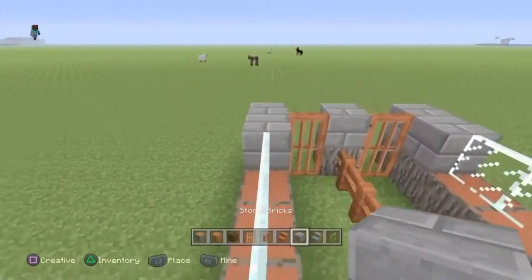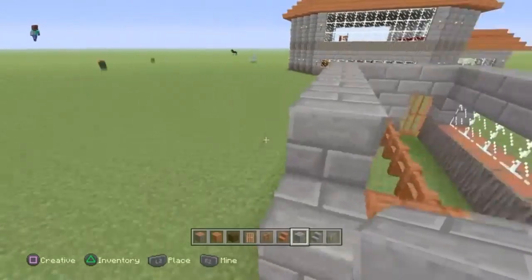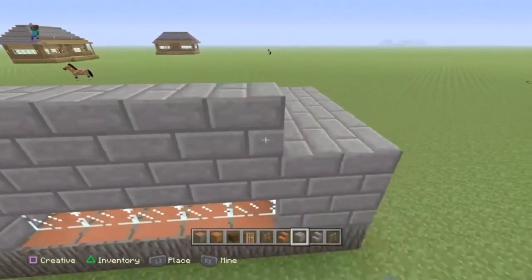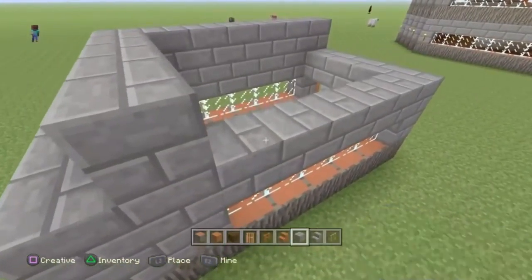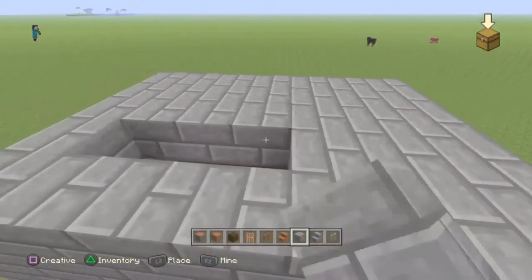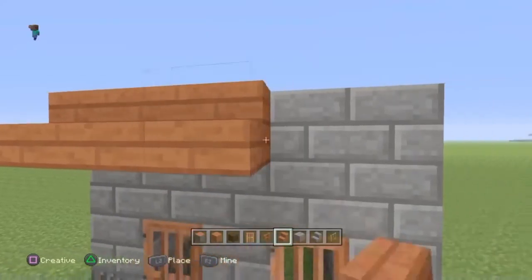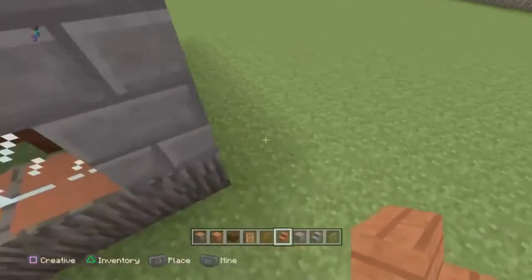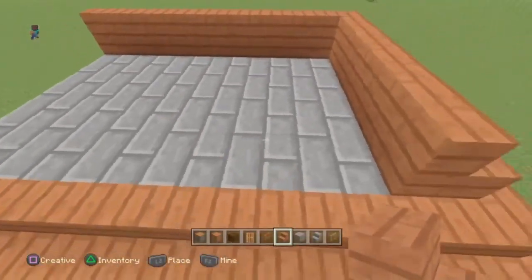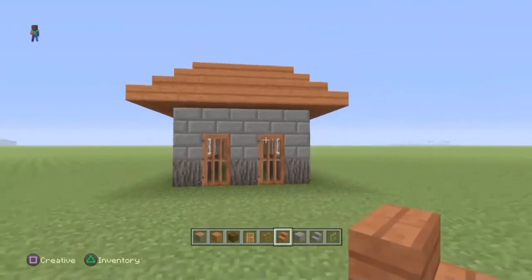Now all you've got to do is just place the stone brick on top of it just like that. Now if you do one more level up, just like this, then fill it in. So now you've got to get the Acacia wood stairs and place them all along here — it's going to be like a little roof for the entrance. We'll do the same thing up another layer. Now you've pretty much done it — that's the start bit done.